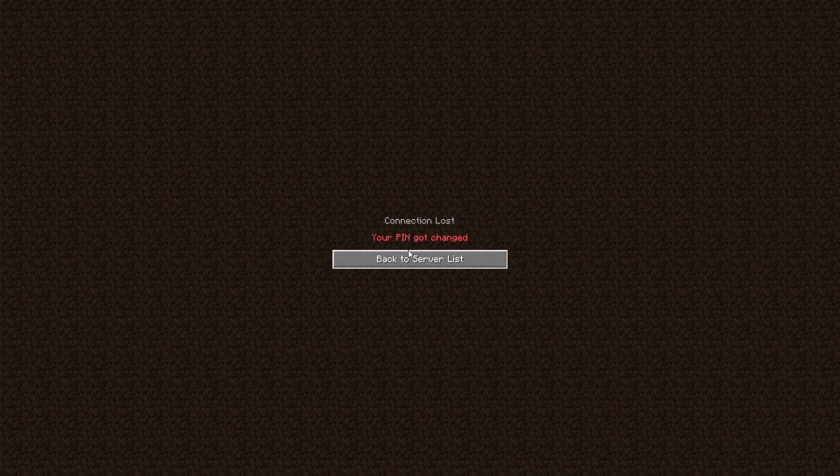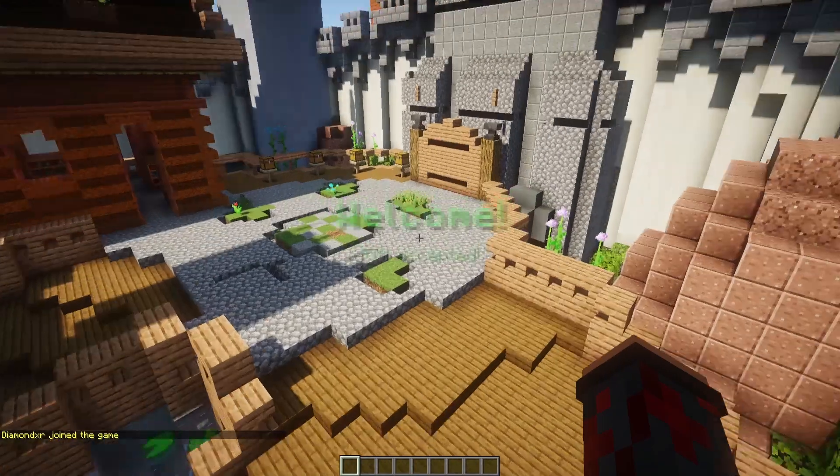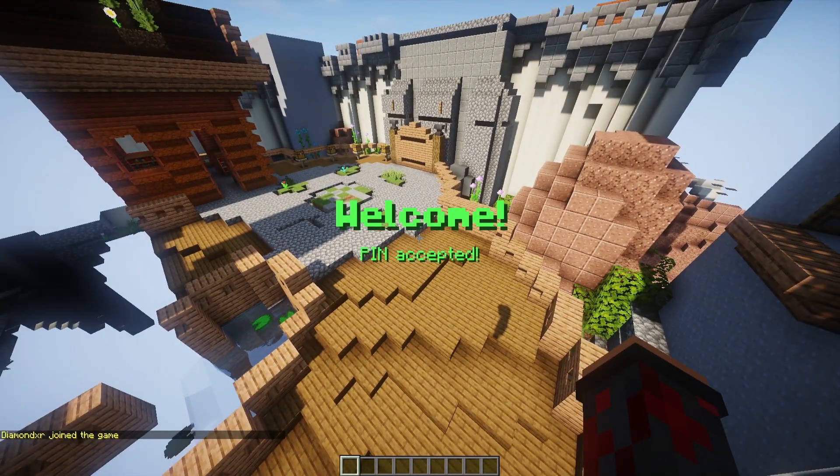You'll get kicked from the server. For example, if this was an SMP server and a hacker joined and somehow got the PIN, your friend who really owns the account doesn't like that. So you reset it, they get kicked out, and they don't know the new PIN. It's really that simple — you can join back with 1-2-3-4, just like that.